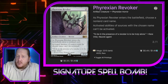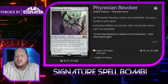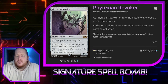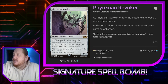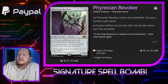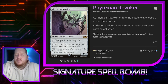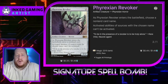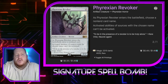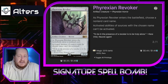Next we have Phyrexian Revoker. This is a common hate piece in Oathbreaker — it's a 2/1 for 2. When it enters the battlefield, we choose a non-land card name, and activated abilities of sources with the chosen name can't be activated. If you're going to play Phyrexian Revoker at a competitive table, it's fine to use it to target someone's dangerous planeswalker you don't want to deal with. Otherwise, you can use it to deal with a problem after your opponent plays it, so just pay attention to the active abilities on your opponent's cards.